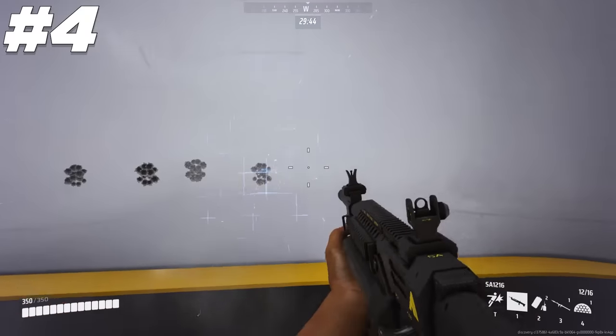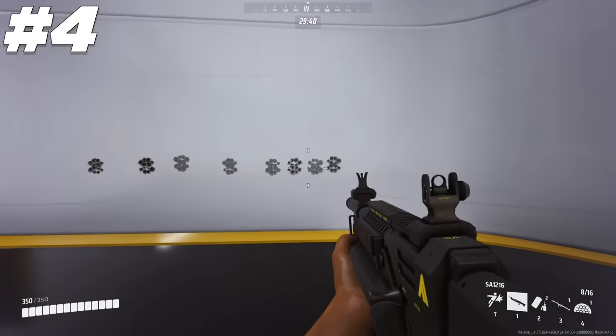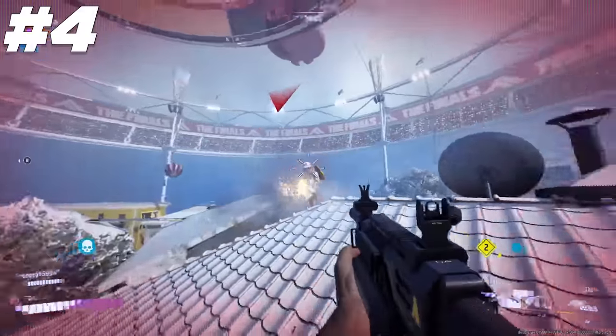Any shotguns, including the SA-12-16, will have no difference in their spread or accuracy whether you aim down sights or not, so just keep hip firing with it.